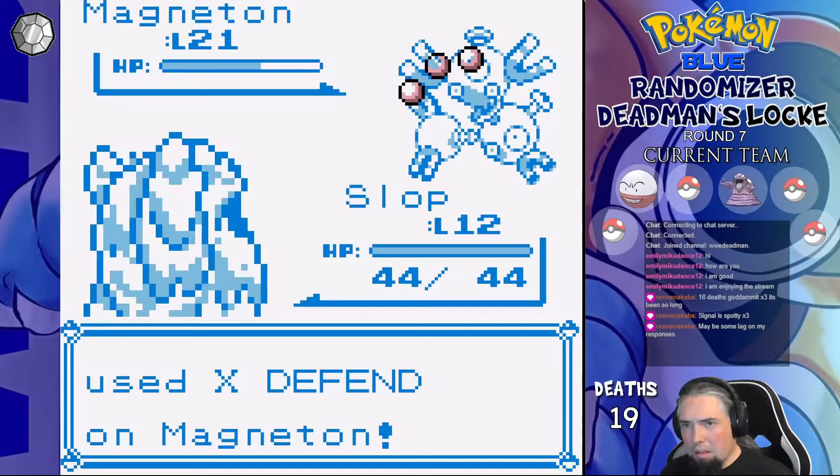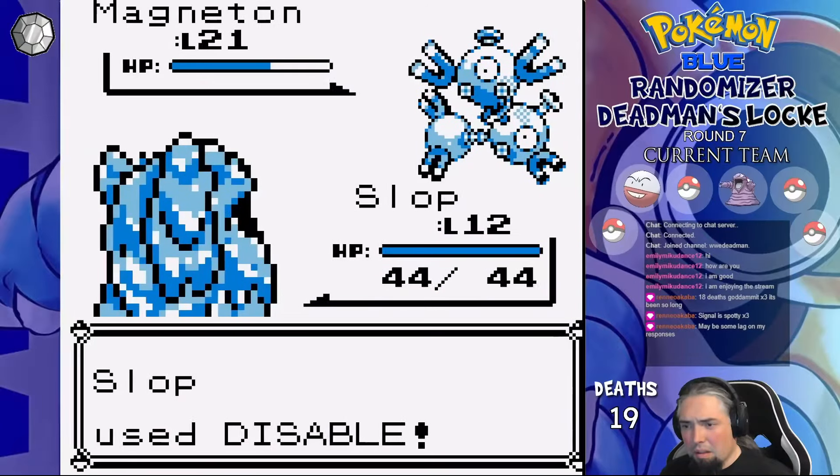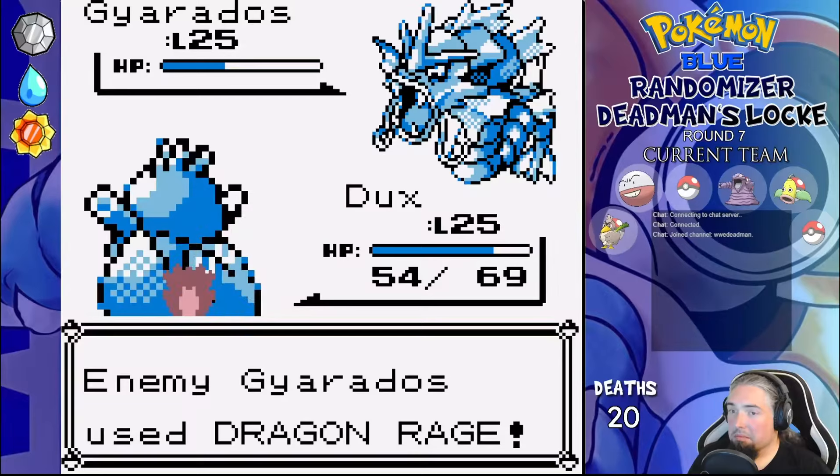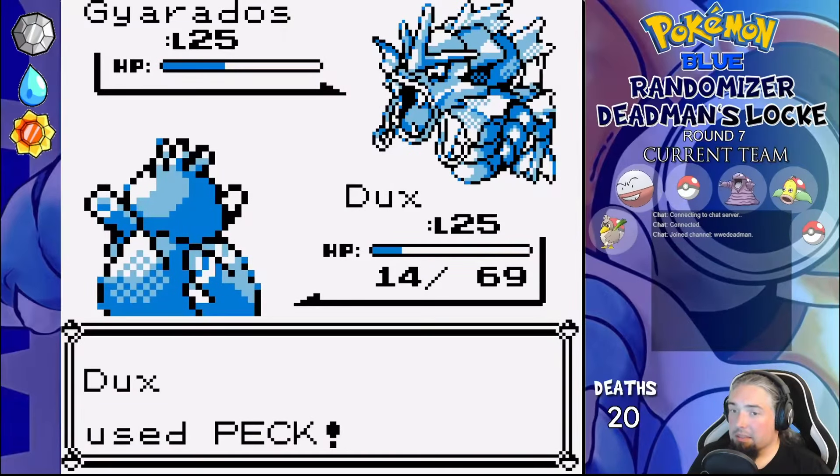I obviously cheated in this fight by using a third mon, so this run is null and void as of this moment — but I would have lost to a guy with a Dragon Rage Gyarados in Rock Tunnel anyway, so whatever. Round 8.